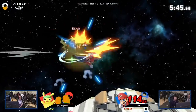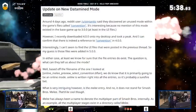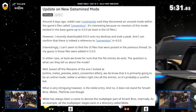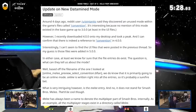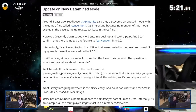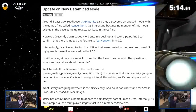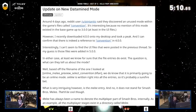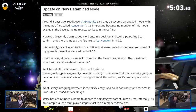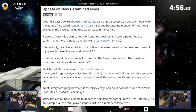This information originally comes from Reddit and is titled 'Update on New Data Mined Mode.' It starts by saying: around four days ago, Reddit user Pintanito discovered an unused mode within the game's files called 'Convention.' It's interesting because no mention of this mode existed in the base game up to version 3.0, at least in the UI files. However, after downloading 4.0, I can confirm that there is indeed a reference to Convention in 4.0.